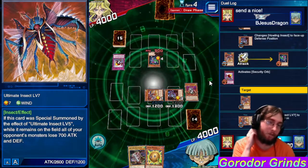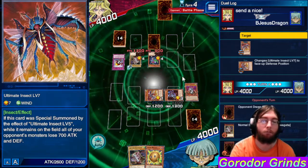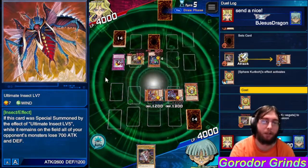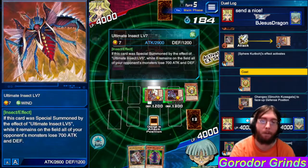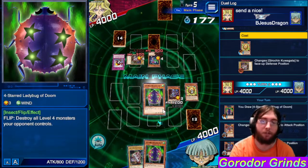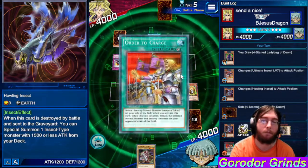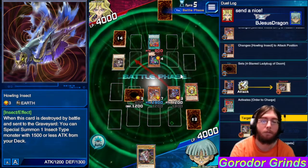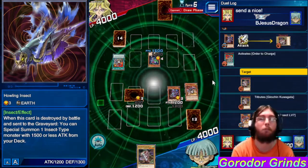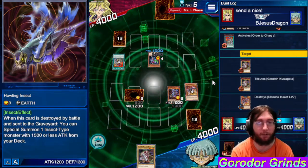Alright, we're going to actually go into Howling Insect. That's kind of disappointing. That is strong enough to beat over. I think we need to be more passive with Ultimate Insect Level 7. I'm actually going to set this. Alright, we're going to swing into that.